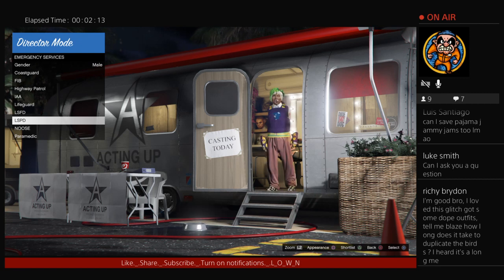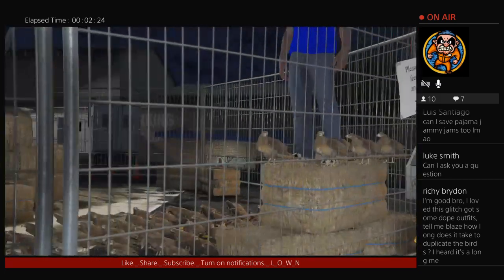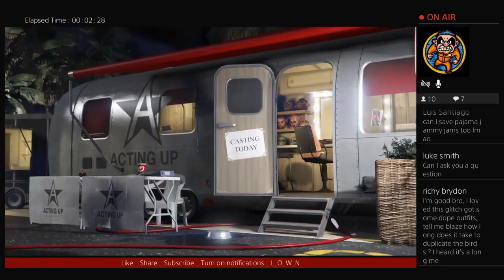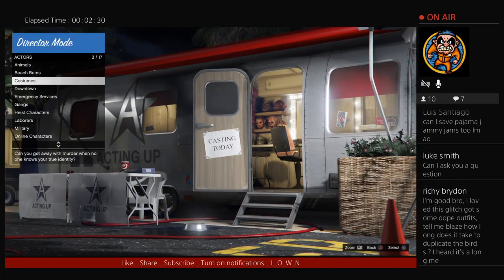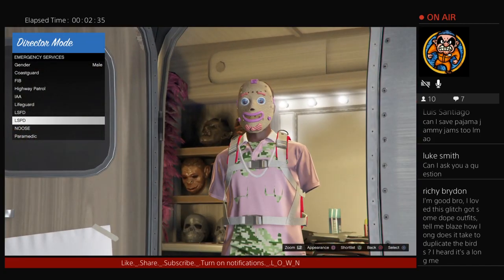It takes 24 minutes to dupe the birds. We got a Santa Claus outfit shortlisted. What you want to do is go to shortlist, erase the guy, and erase the bird. Now we're going to look for the IAA badge or stethoscope - I'm just going to use any of them as an example, they all transfer the same way.